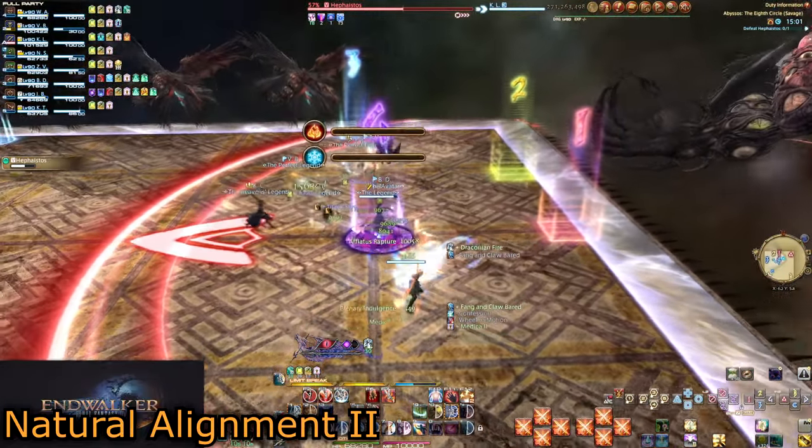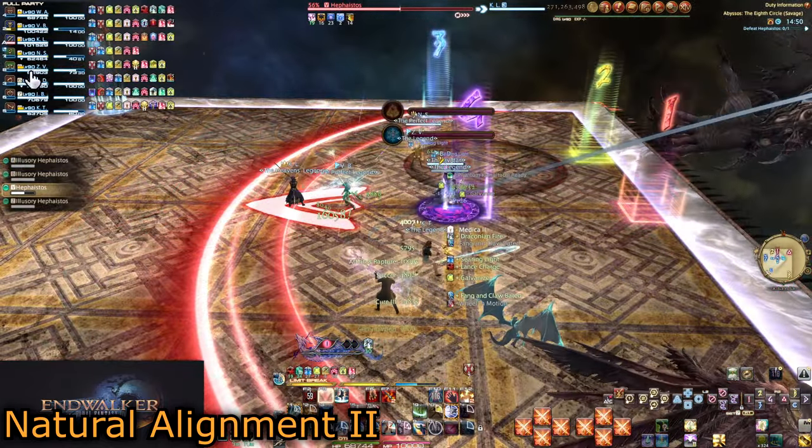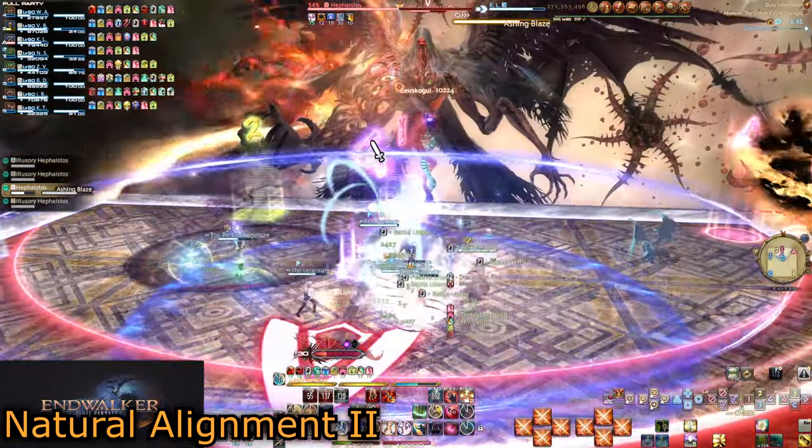Inverse Magics makes the fire bar filling do an ice hit first. As the second element goes off, there will be an Ashing Blaze to finish off the attack instead of Ionia Pyre. Use this opportunity to heal up and start your next two-minute burst window.